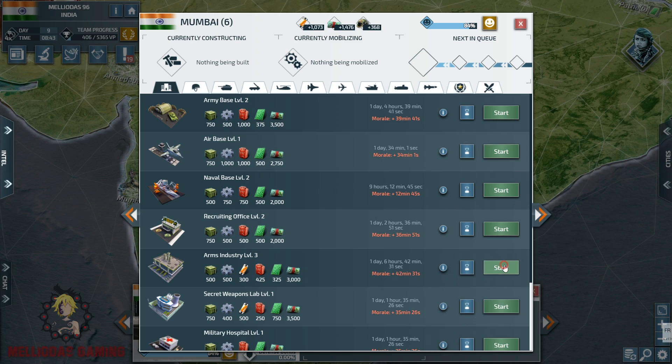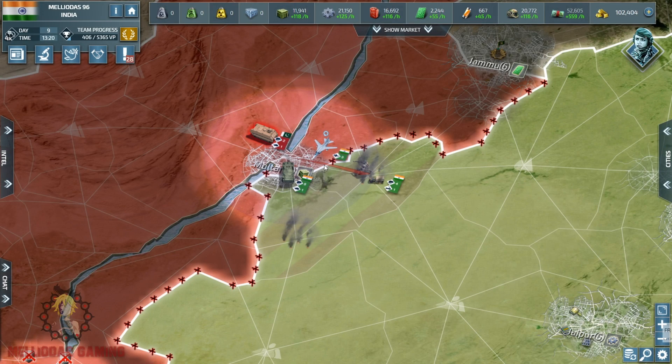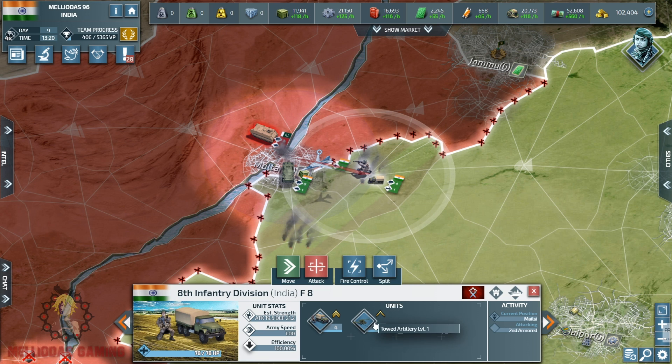Let's level up our arms industries in the city of Mumbai — we need better rare materials resources. These are the Pakistani defenses in his homeland cities: an armored division here. Our towed artillery have been attacking it from distance.